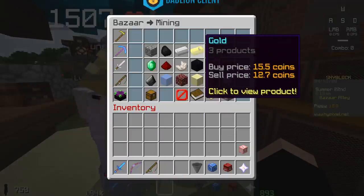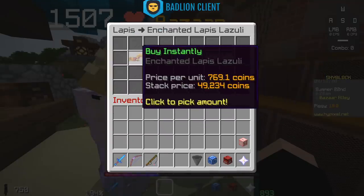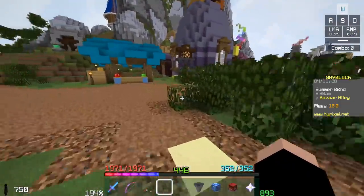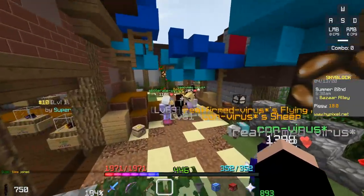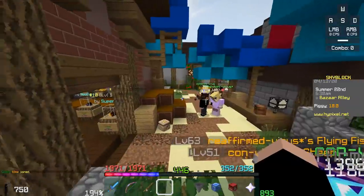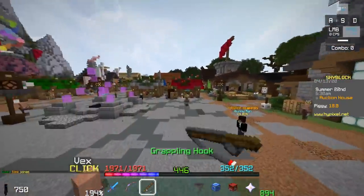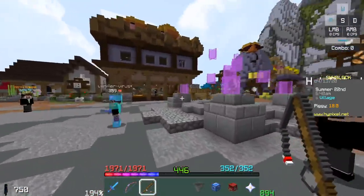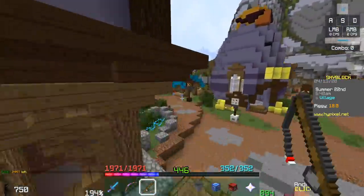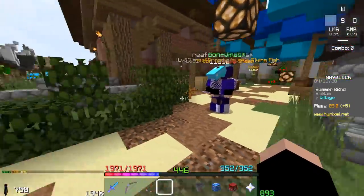Gold was one of the best ones, flint was one of the best ones, and lapis still remains one of the best — but the price went down a lot because many people found out about it. Doing a tutorial on which minion produces the most money is kind of pointless, because the second I make that tutorial everybody scrambles to sell that thing, supply goes up, demand probably won't change much, so the value drops and that minion is no longer the best.